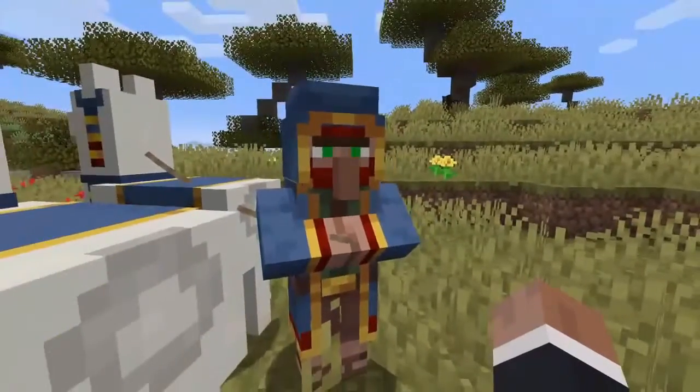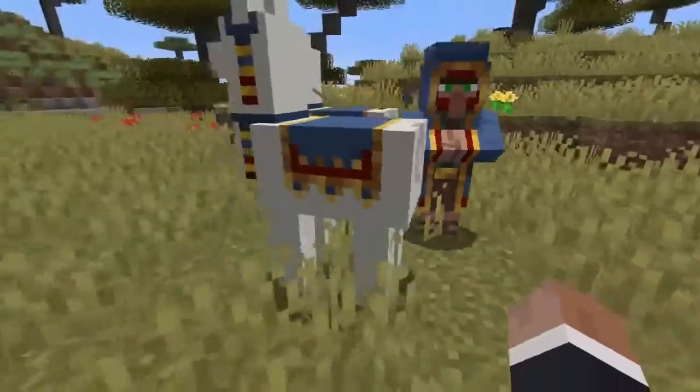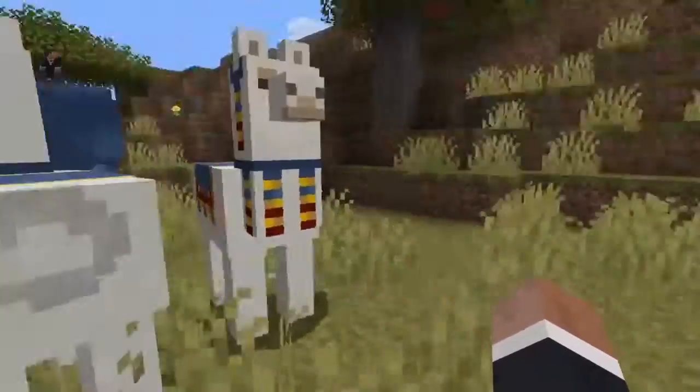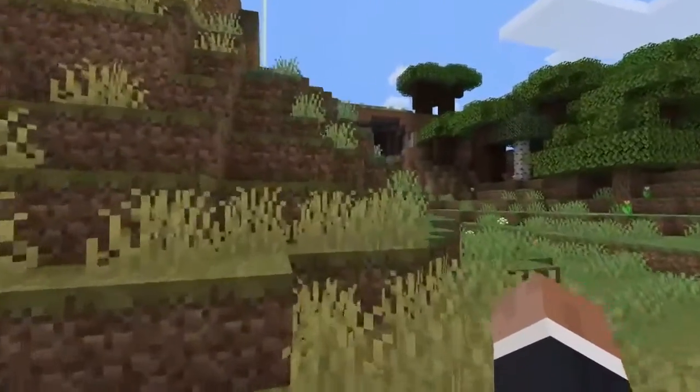This Wandering Trader trades everything with you. He will be wandering around every now and then in other biomes, and he also has two llamas. You can also ride llamas depending on the situation — you gotta try it though.